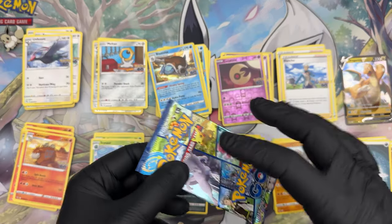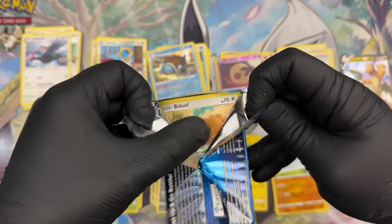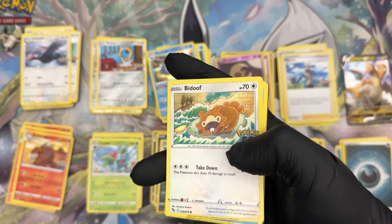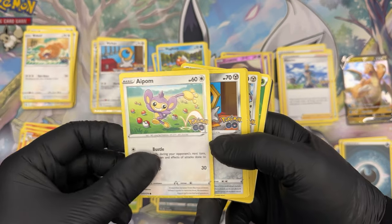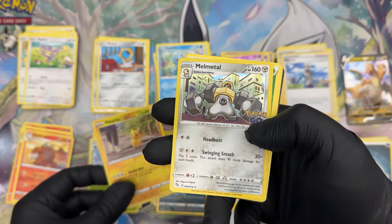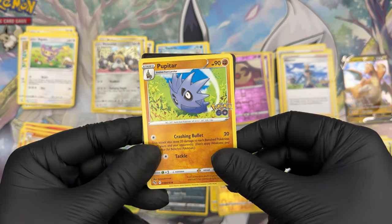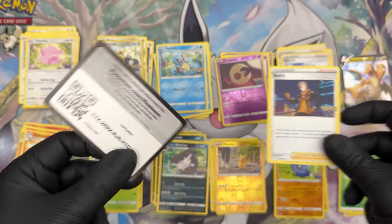Last booster, number eight — what secrets are in here? It starts with a Bidoof, Magikarp, Aipom, Meltan, Squirtle, Pikachu in reverse foil, and then Melmetal — so we have the entire Meltan family with Melmetal in foil. Grass Energy, Pupitar, Chansey, Spark, and the last code for you.